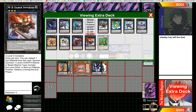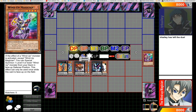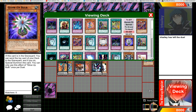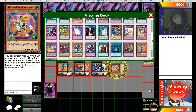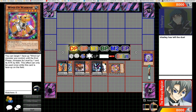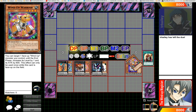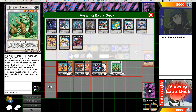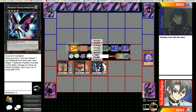You use Invoker and Laval Chain, detach those monsters, send Glow-Up Bulb to the grave, summon Warrior from the deck, mill one, special summon Glow-Up Bulb, and synchro summon Naturia Beast. And there's the combo with Summoner Monk, which I ended up cutting from the deck.